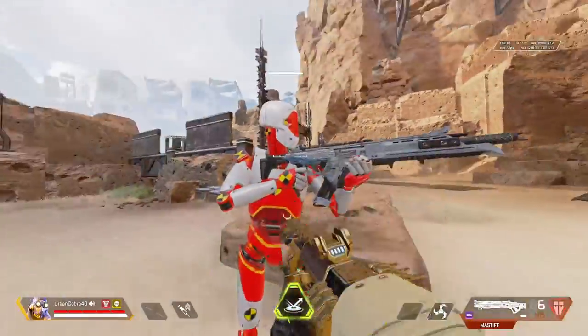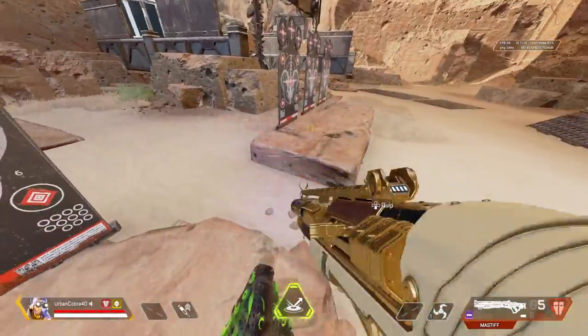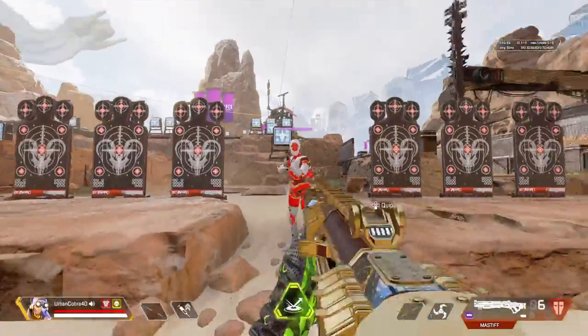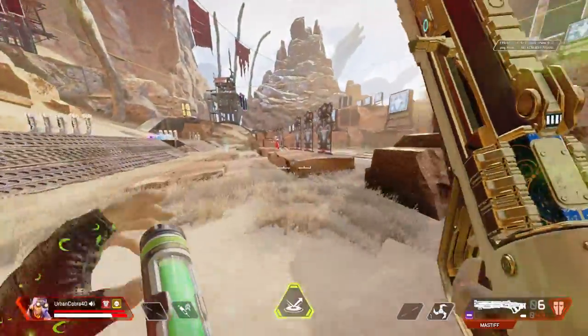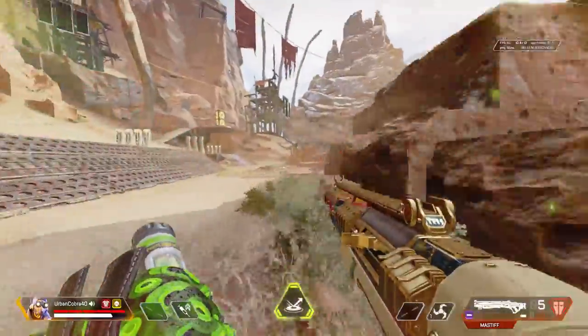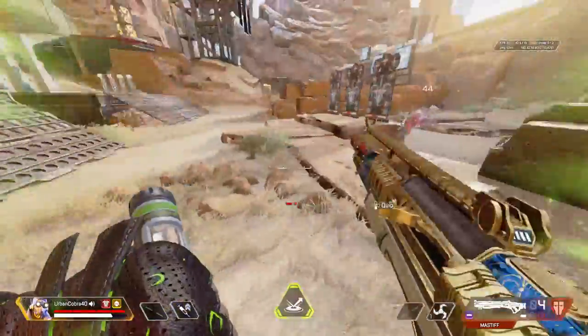Now for the damage test. That's a headshot — 112. Body shot — 88. Yeah, you can't one-tap anymore because of Season 8's halfway patch because pros were complaining about it, as they do with everything.